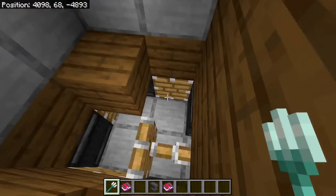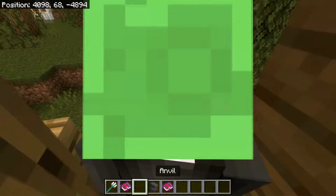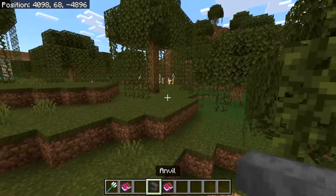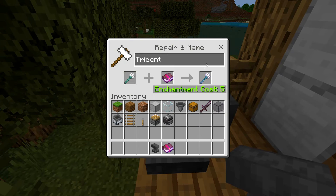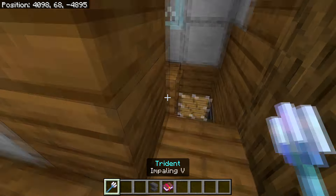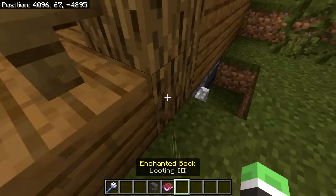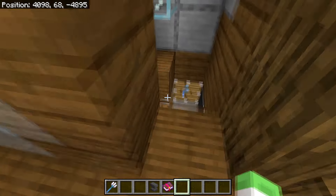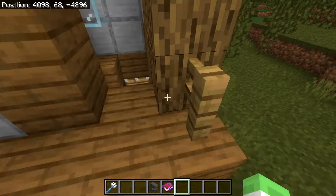Now head into the room and throw a trident on top of one of the pistons. Before doing that, I recommend enchanting it with Impaling V using an anvil — though it's not required. Once thrown, turn on the trident killer and confirm the trident is being pushed back and forth. If so, everything is working correctly.